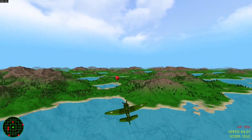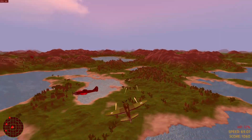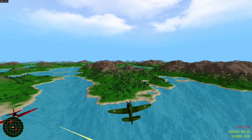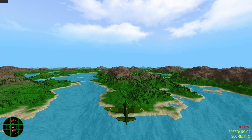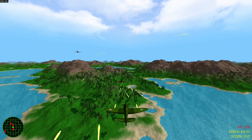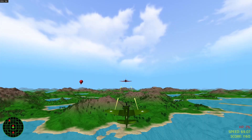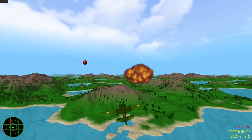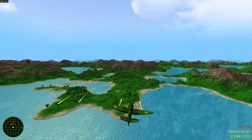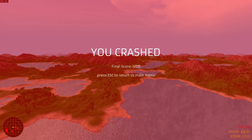Another plane down. Let's see if we can take out this hot air balloon. We're at 12% HP — 6 more hits and we're dead. Got that guy. No, no, no, no — one hit. Oh man, we're so close to death. Can we get another kill? Come on. We're dead.